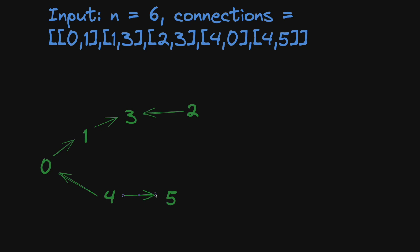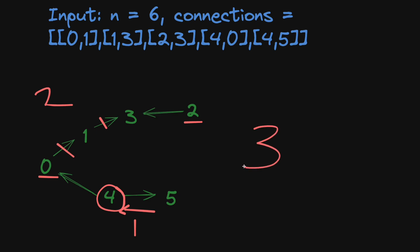Which cities can actually reach city zero? City four can get there, so that road doesn't need to be changed. From city two, we can only go to three, so to reach zero we'd have to change that road and another — that's two changes. For city five, the only way leads to four, so we'd have to change that road too — making a total of three changes.